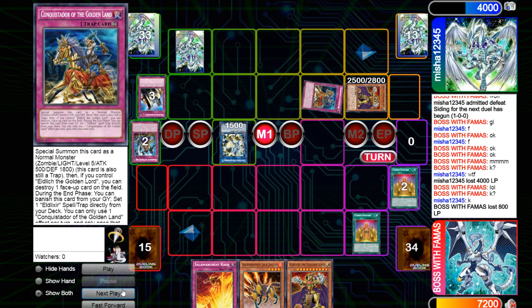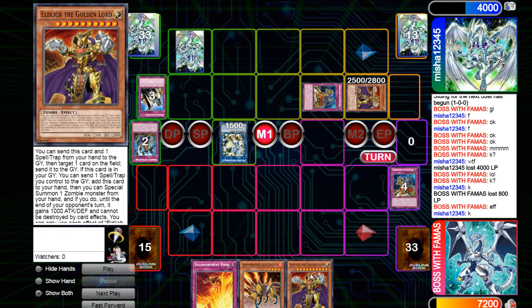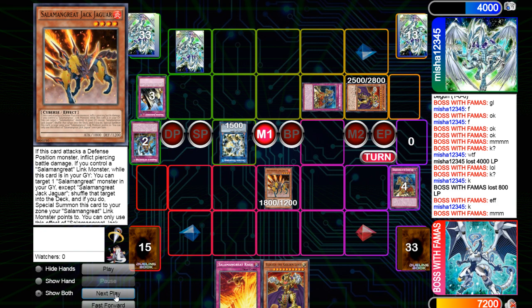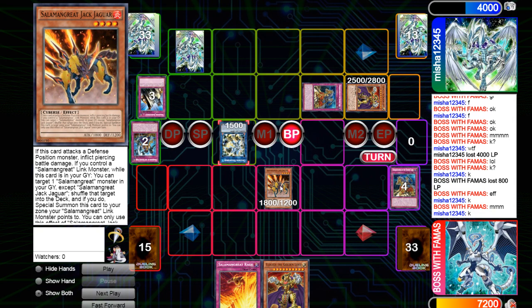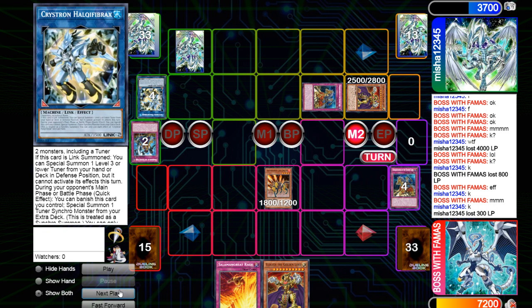He flips Conquistador to pop, and I get the effect to send Conquistador. It's fair — I could just add this and attempt to send something. Then I normal summon Jack, and here again it was late — I end up going to the battle phase but I shouldn't have. I was thinking he could tag out Needle Fiber into a TG, but I wasn't thinking straight. He's locked into zombies because of Scarlet, so I could have just waited to attack. It was a generally bad misplay.